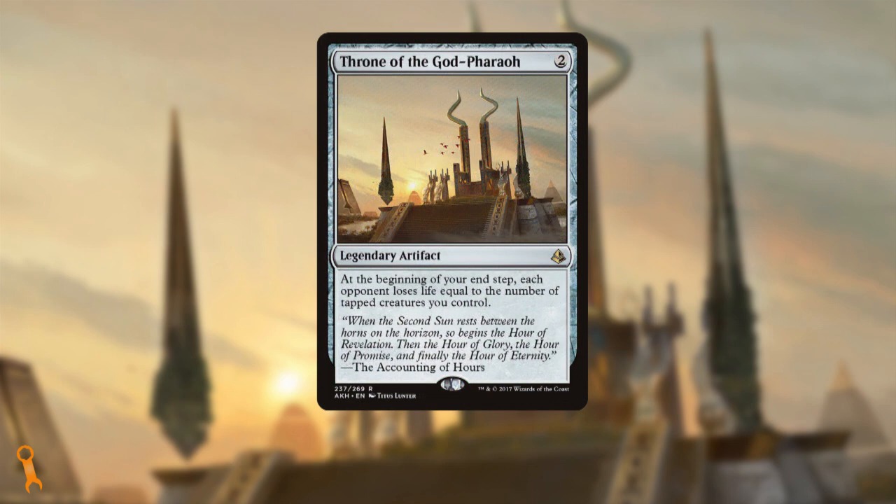The last recommendation we can slot in is another way to make sure our little attackers do a bit more damage while attacking, and that's Throne of the God-Pharaoh. If we're increasing the volume of smaller unblockable creatures in the deck, that means we're going to have more bodies tapped at the end of each turn. Even 3-4 damage to each opponent at the end of each of our turns is a great clock.